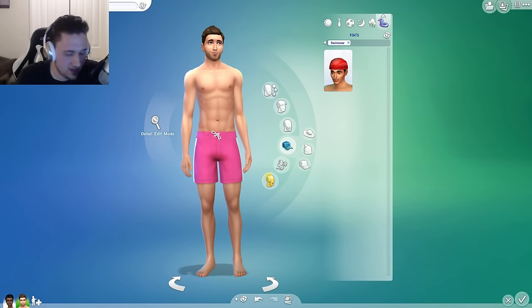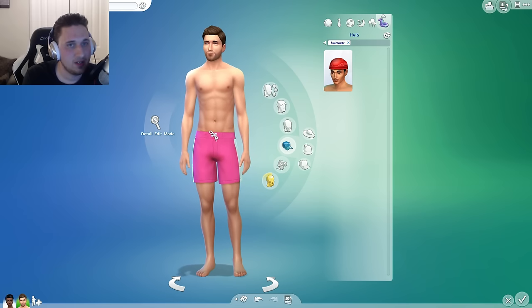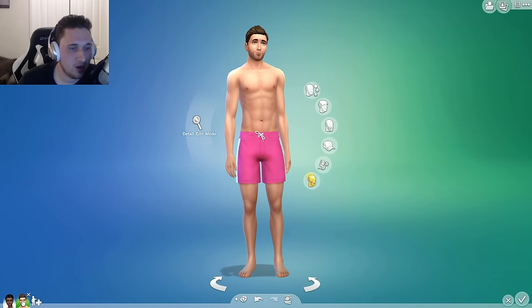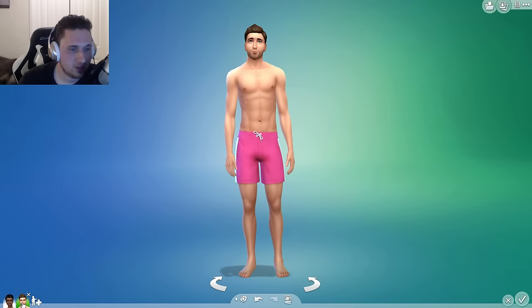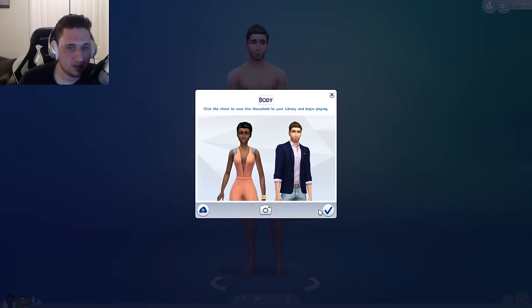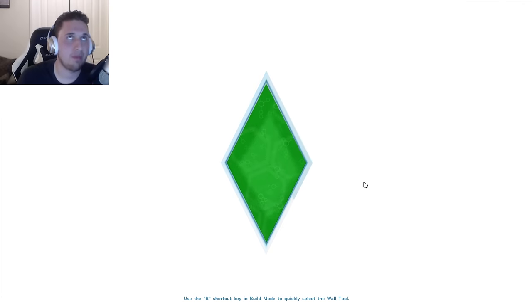His last name is obviously Bonnie — so we have Busy Bonnie. We'll make him Energetic Body. We can have them date each other — let's finish this off. Now we're going to get into build mode and buy mode.